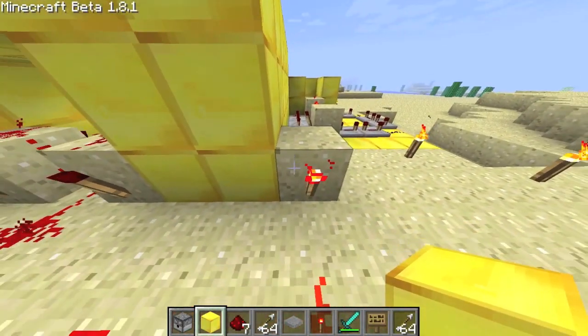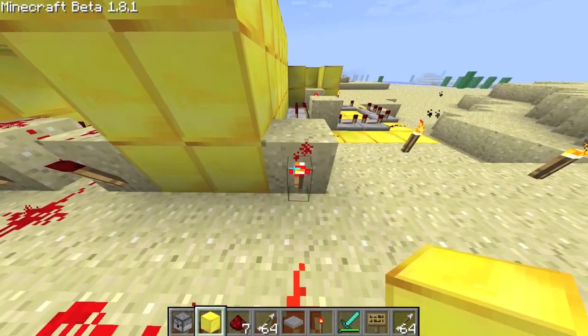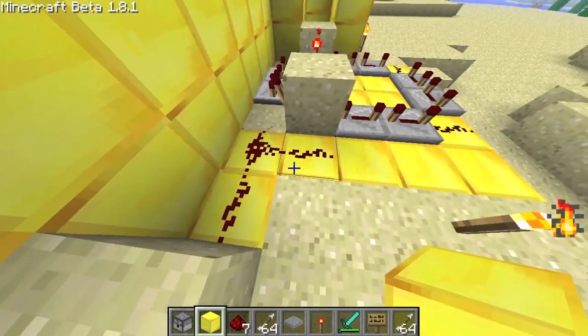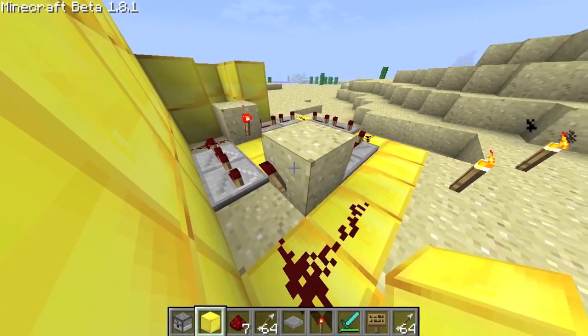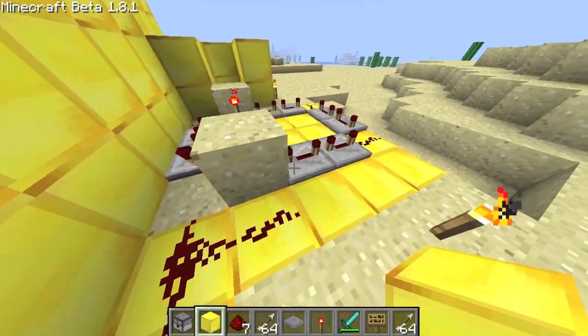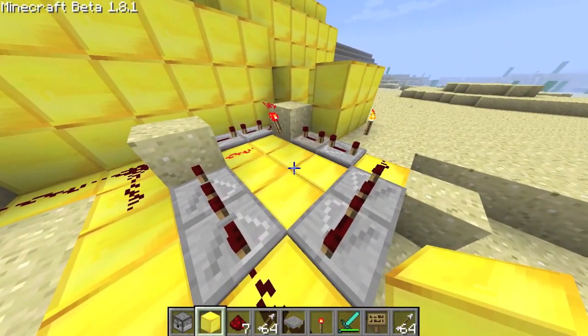Then run this out, put a piece of sand or any material, and then put another torch. And then just run it like so. Another piece of sandstone with a torch on this side. All of these repeaters are four ticks.